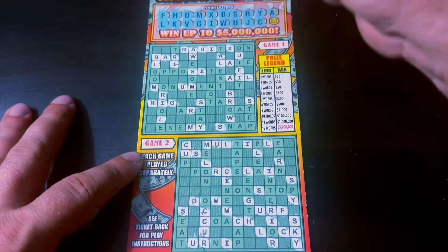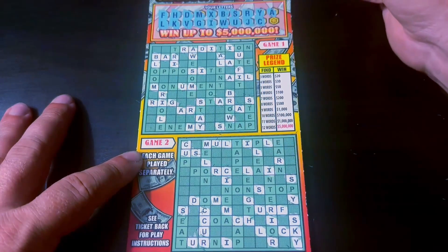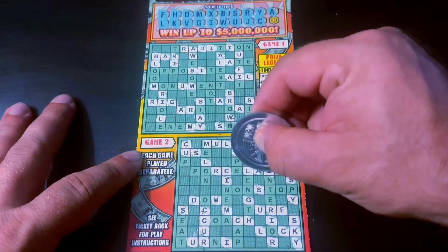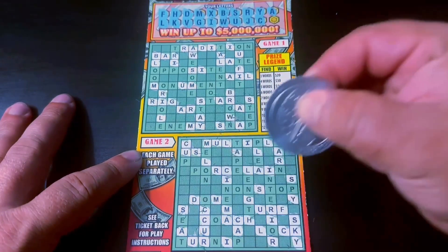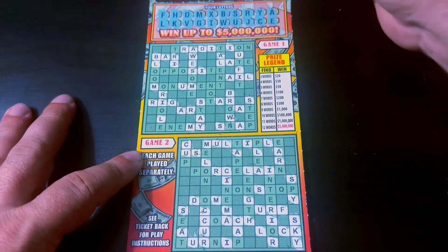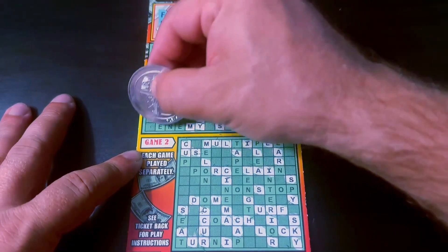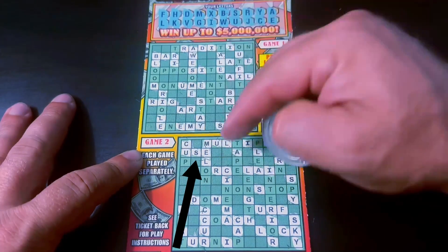A there, A. A T would be nice. Right there. Last letter is an E — very, very interesting. E there, there, and there. No more words on top. Got two words. Here's our second word in game two: use.